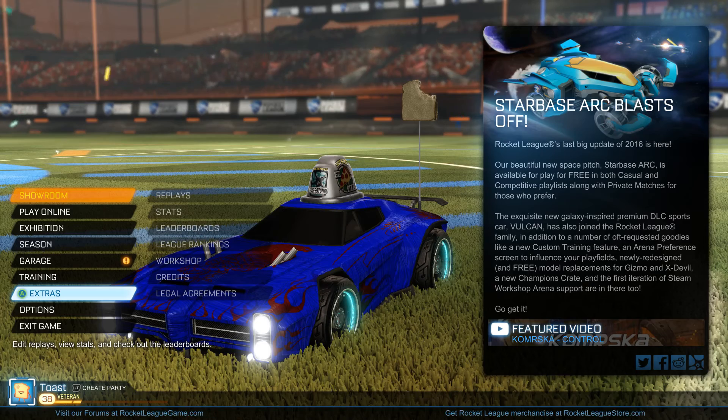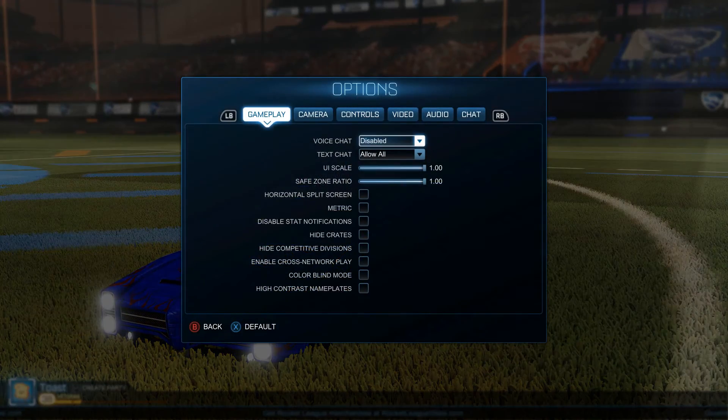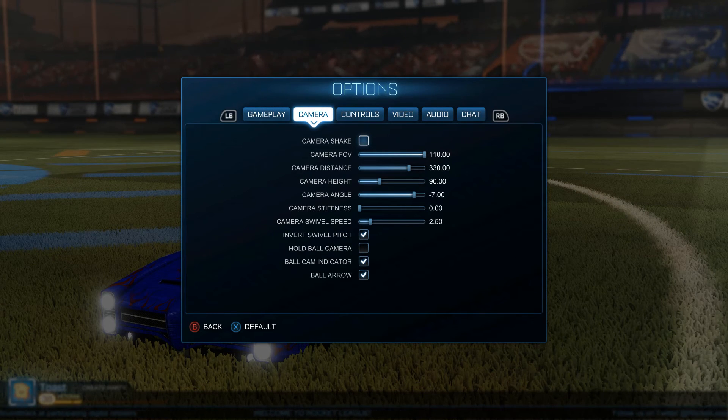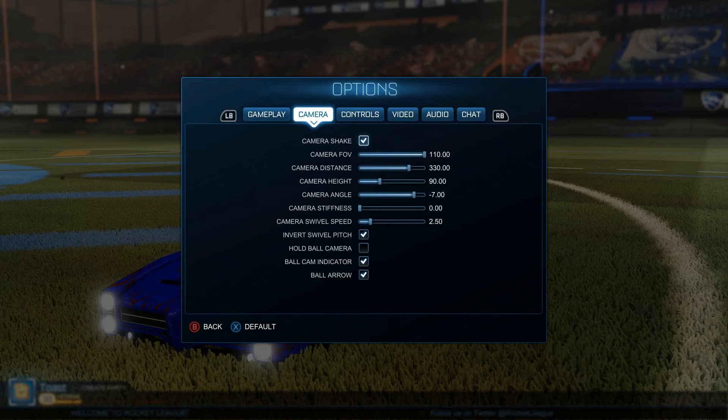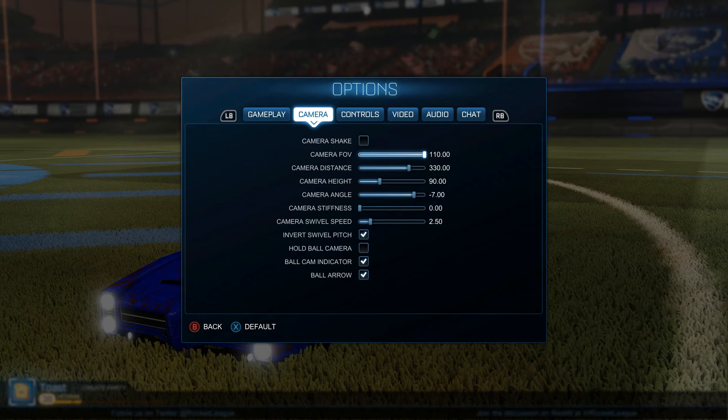First things first with this wonderful game — you're gonna want to work on the settings. The settings are the most important part of this game. Actually, that's a lie, but they're pretty important. Go into options on the main menu. Under gameplay, there's not gonna be anything too important unless you play split-screen. Definitely keep horizontal split-screen off because you want it to be vertical — you want to be able to see what's above you.